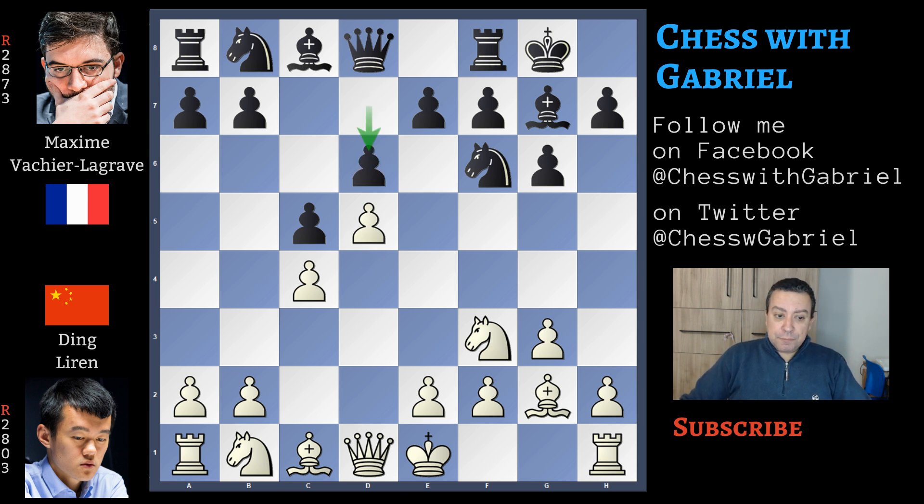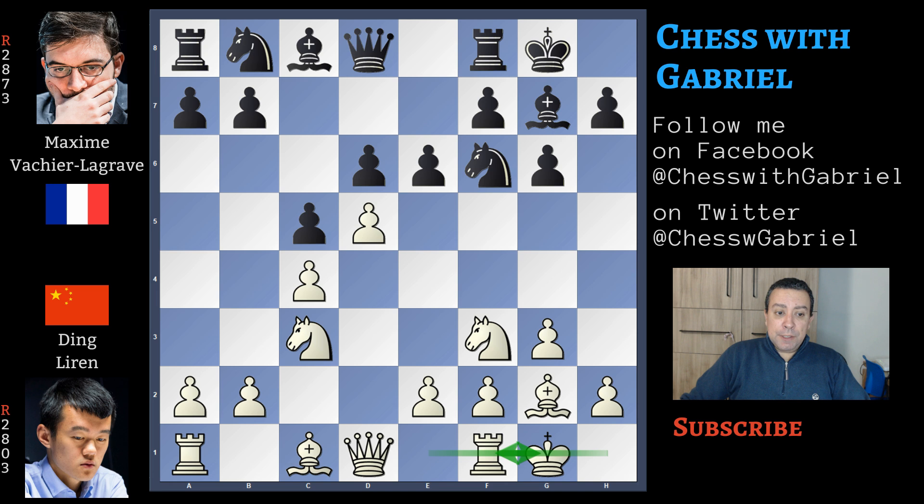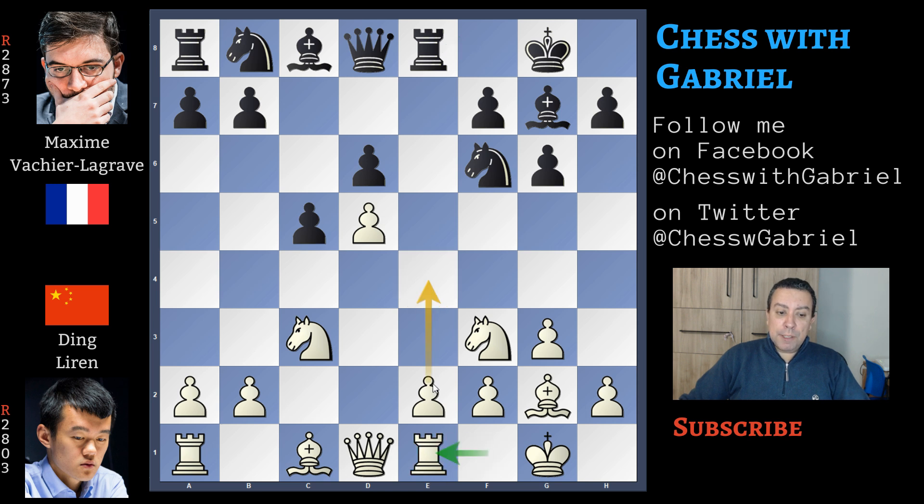Here comes d6, knight to c3, e6 attacking the central pawn, short castle for white, and e captures on d5, c captures on d5. Rook to e8 controlling e4 and preventing the e4 push, but Ding answers with rook to f1 that will help the pawn to advance.